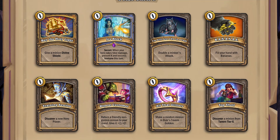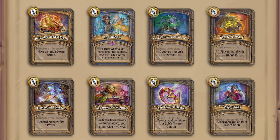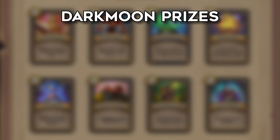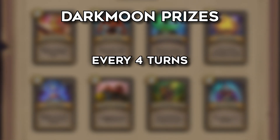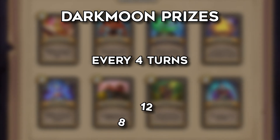Let me explain how you obtain these spells in battlegrounds. These are actually called Darkmoon Prizes and show up every four turns in battlegrounds. So you get a set of spells to choose from on turn 4, 8, 12 and 16.